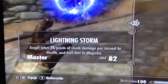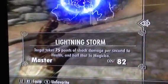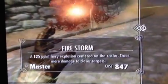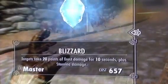But yeah, those are the three master destruction spells. Once again, it's Lightning Storm — takes 75 points of shock damage per second. That one only costs 82 magic, and I'm kind of surprised by that. There's Firestorm, and then there's Blizzard.